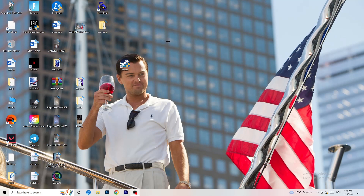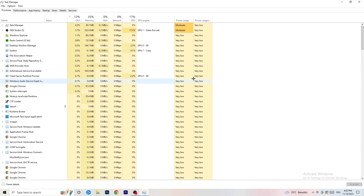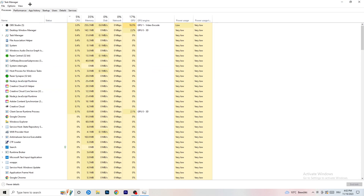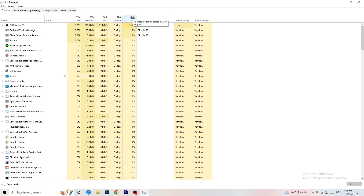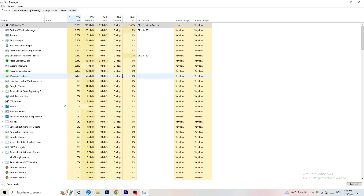Next, navigate to your taskbar, right-click it, and open Task Manager. Go to the Processes tab. You can see CPU and GPU usage. Click on the GPU column to sort by usage, and end every task running in the background that's using too much GPU and that you don't need — something like Razer Synapse for example. Right-click it and click End Task. Then do the same thing for CPU.